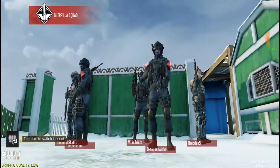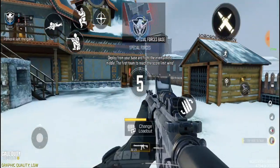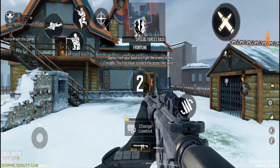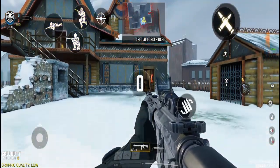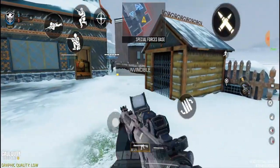Alright guys, we are now in a match and we'll be testing the four-finger layout we just created. We have the jump over here, the crouch over here, and the prompt button over here. The crouch button is over here too — everything is now set up on the left-hand side.